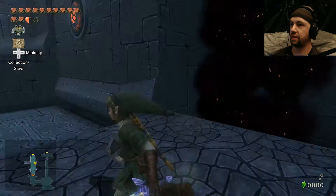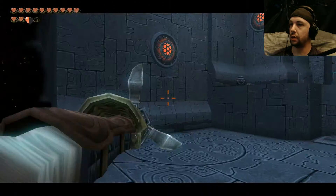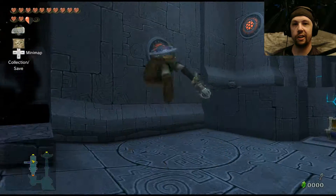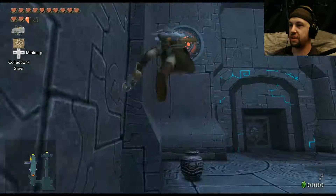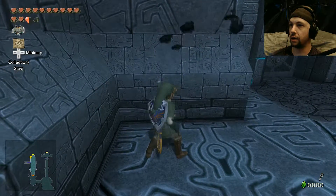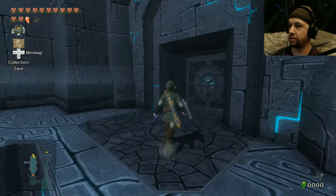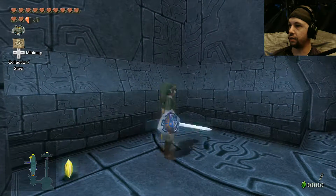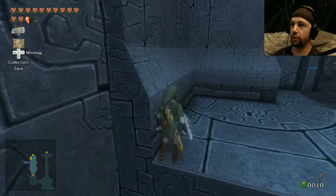That does nothing. How do I get up there? Oh, stupid — there's always a way up, just can't be stupid like me not knowing what the heck you're doing. Heart piece? No. Should've known better than to have stuff that I want here.